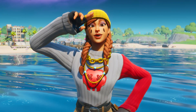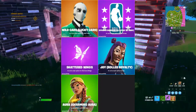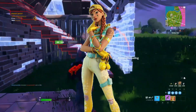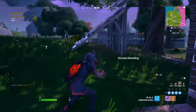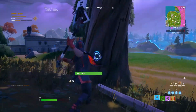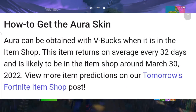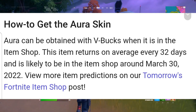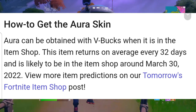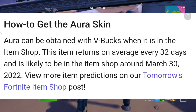Moving on to the Aura skin bundle and when it actually pops up in the item shop. The skin was originally updated in V19.40 with a different style, which is insane, and the community is going crazy for it. A lot of people already have this Aura skin style because once a cosmetic is updated, if you already own that specific skin, you get the other styles for absolutely free. According to Pro Game Guides, the Aura skin can be obtained with V-Bucks when it returns to the item shop, which is on average every 32 days, and it's likely to be in the item shop around March 30.